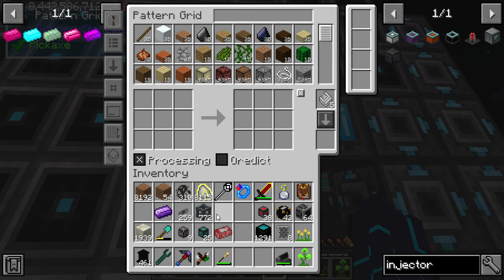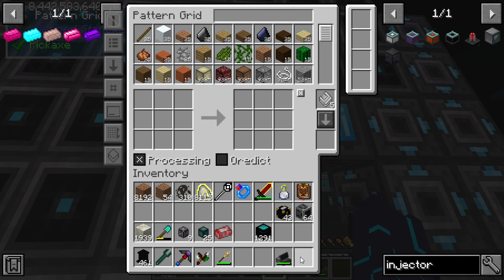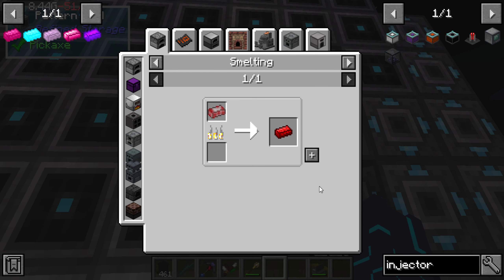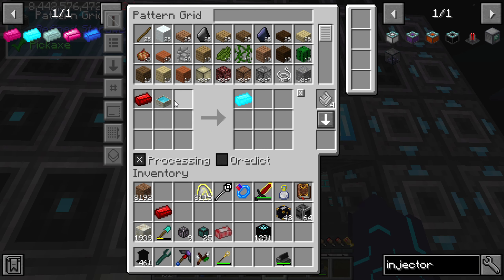Red Alloy Compound — that needs to be smelted. By the way, I'm probably getting rid of some stuff in my inventory that I don't need right now, because we're basically done with Draconic Evolution. Yeah, that can be smelted. Don't need the mana pool.